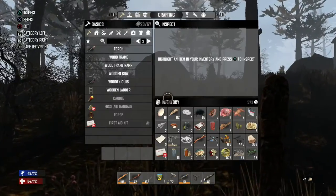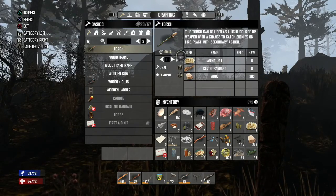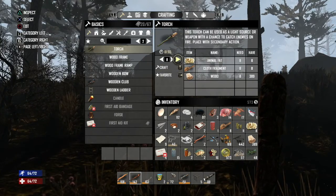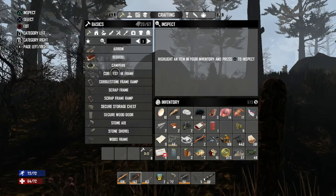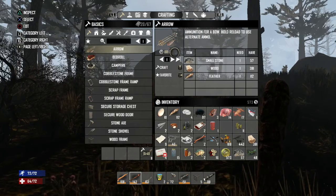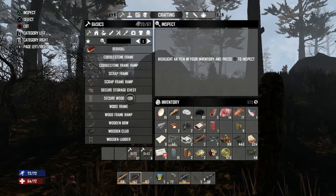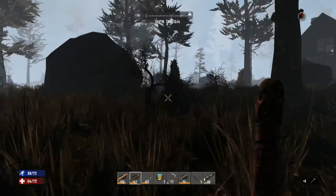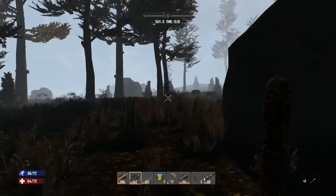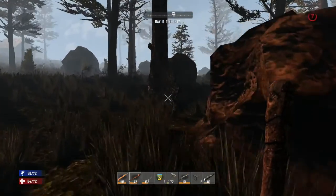We actually ran out of arrows, that's not good. We can make some torches though - let's do that. Eight torches - let's do that for sure. Make some arrows, as many as we can - fifty-seven, that's decent. Now we can literally light our house up with torches, no more dark screen!